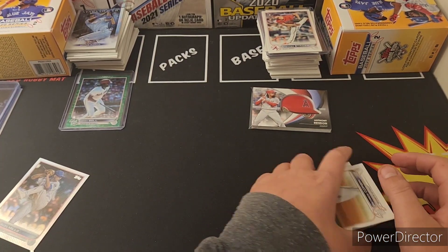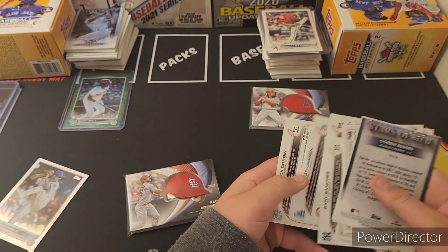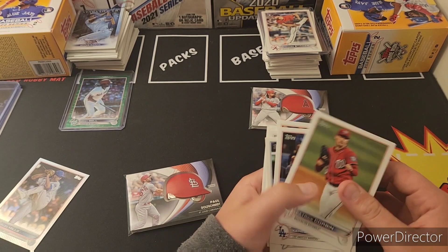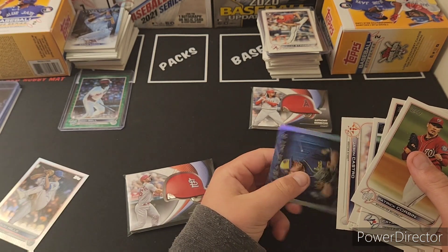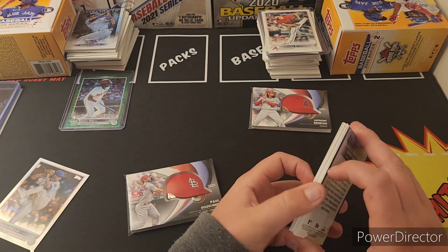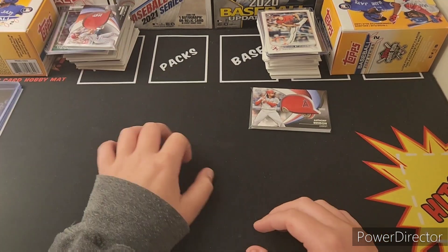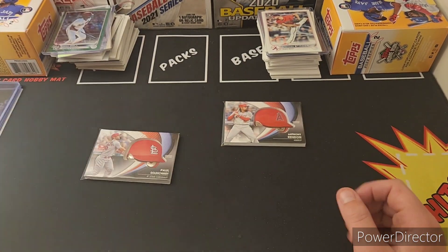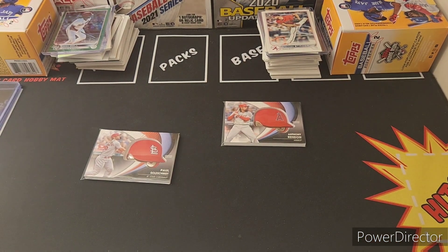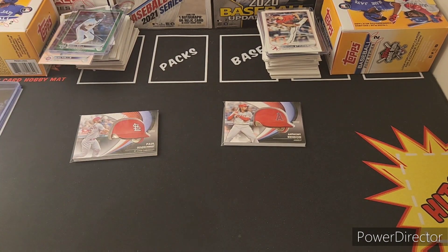Yikes — 25 dollars. These were rough boxes. No short print, and the parallels didn't even hit good. We would have been happy with a Spencer Strider parallel. What it came down to was the parallels — Randone helmet vs. Goldschmidt, but Colin wins in the long run. That'll do it for today's video, hope you guys enjoyed it. Let us know in the comments who you think won — but I think we know with that parallel, Colin wins. We'll see you guys on the next one, peace.